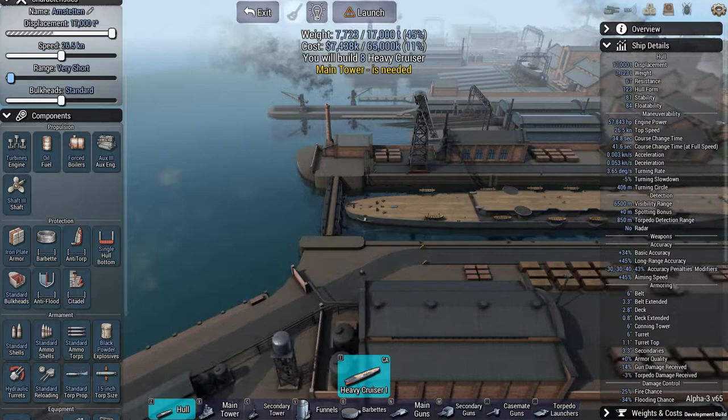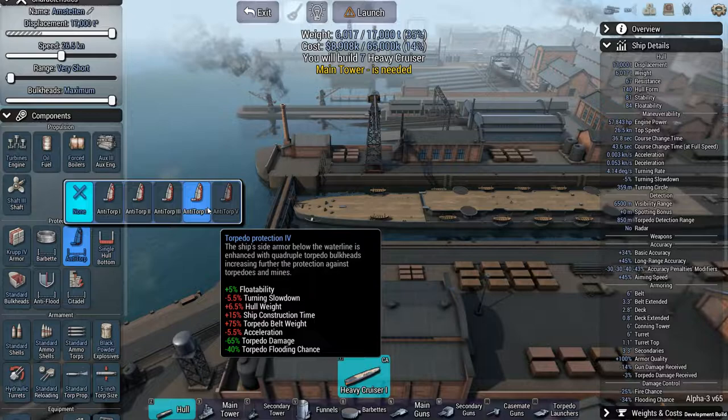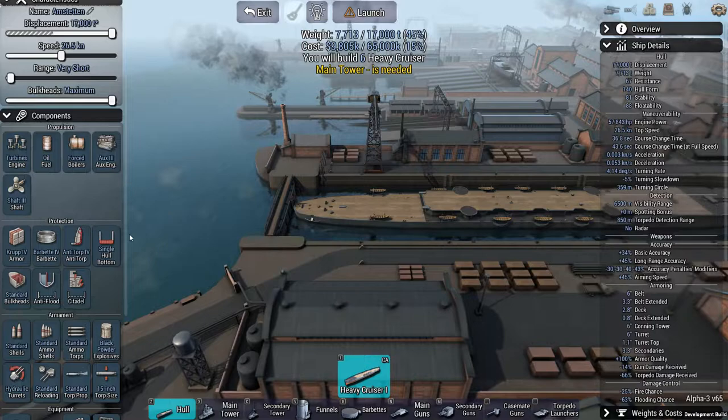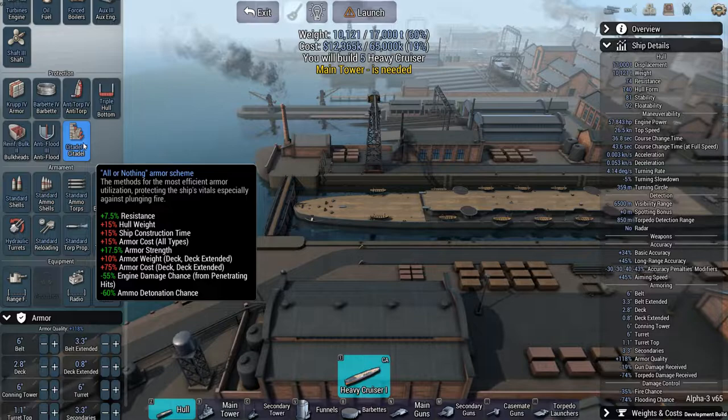It's starting to look like we're going to use the same strategy as the previous mission. Corrupt floor — nice. Barbette, I'm not going to worry about. Anti-torpedo — that's really heavy. We'll do the barbettes as well. Triple. Reinforce bulkheads. Anti-flood. Citadel 5. Wow, that's a lot.